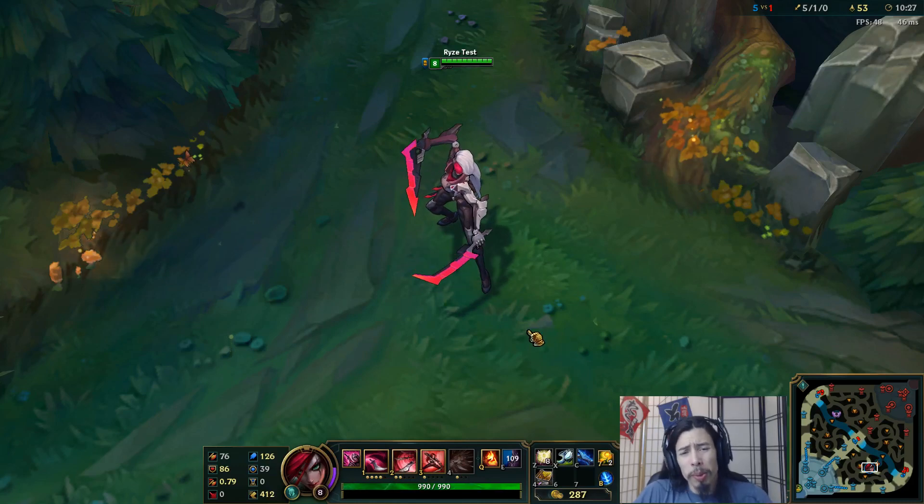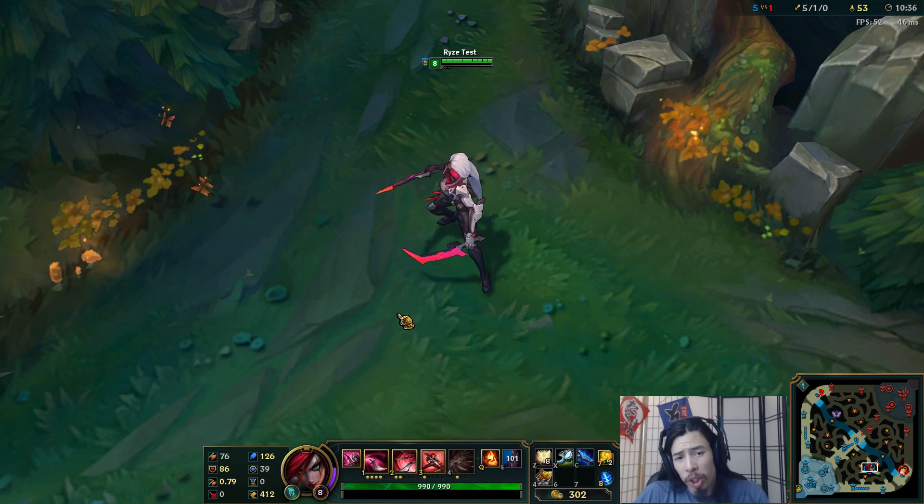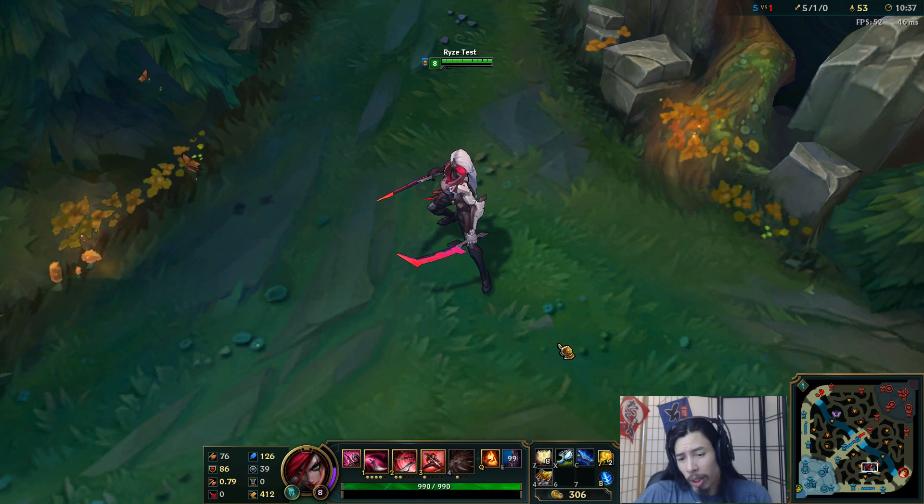Hey again, it's Ponce here, still on the PvE with the next of the Project skins — Project Katarina, the 1,350 RP tier Katarina skin. We're not quite legendary, the tier below, which includes voice modulation effects and the like.